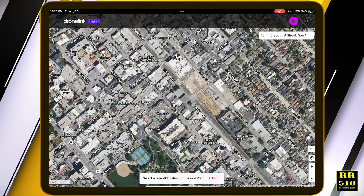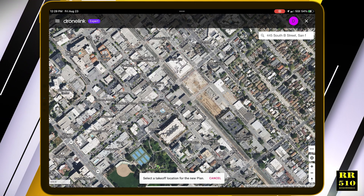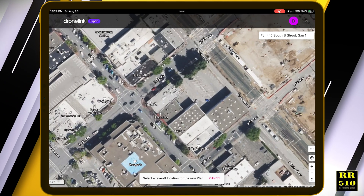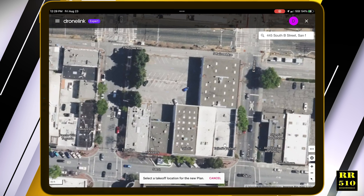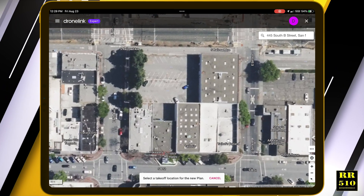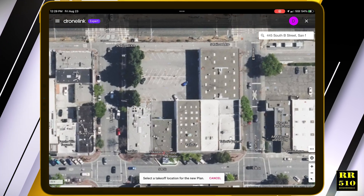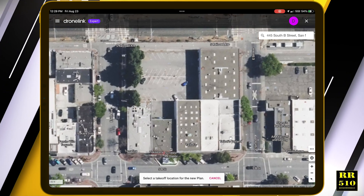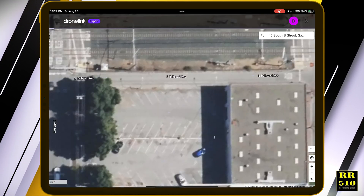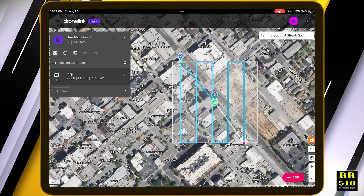South B Street right there. What I don't like is they don't really center up right on that building — you have to kind of pay attention to where you were. I believe that's it right there. Yeah, there's the little parking lot where I'm sitting. There's that building. If you're on the PC you can copy the KML and it'll transfer over. I'll mark my takeoff point right about there.